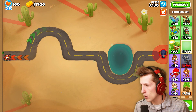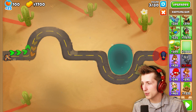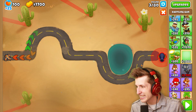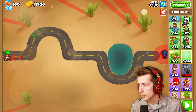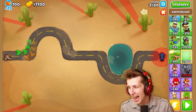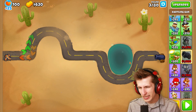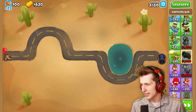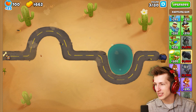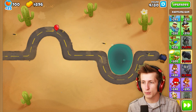So we got our Dartling Gunner. Could you imagine if I was able to put it right here? I think that's the best I'm actually going to be able to get, but that's still not bad at all. Let's go ahead and do this. It's so far away — the Dartling Gunner barely works. It shoots so far. The problem is the distances.